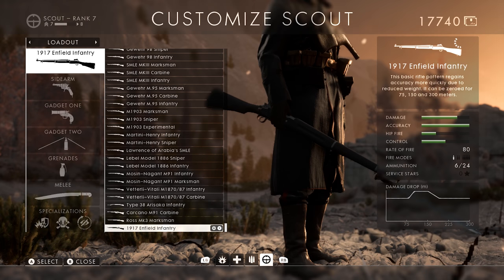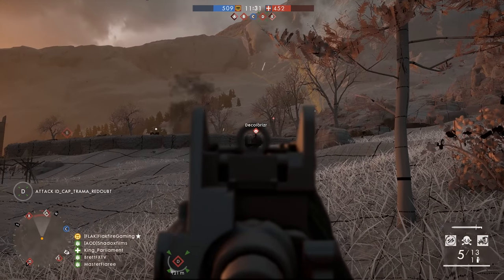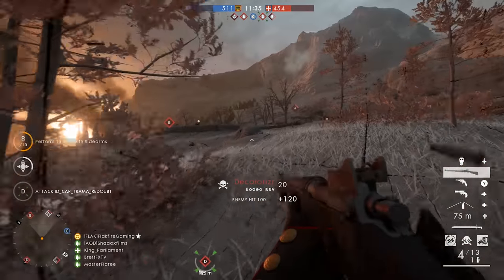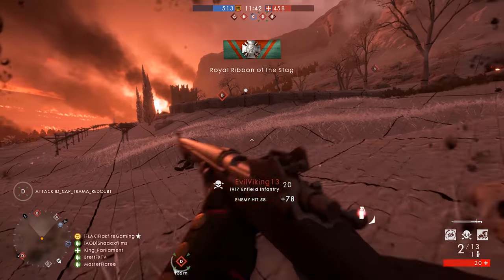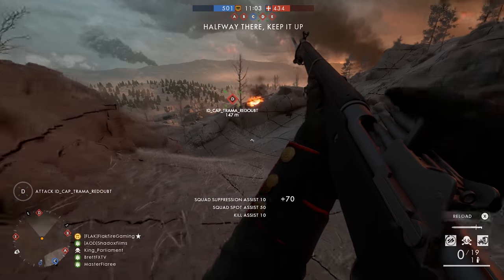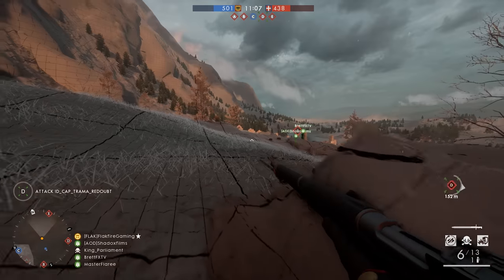The second scout weapon is the M1917 Enfield Infantry variant. This bolt-action rifle features a unique rear sight picture and a fire rate of 80 rounds per minute, which is the same as the new Carcano rifle. The M1917 Enfield features a six-round integral magazine and is fed by five-round stripper clips. DICE actually included the proper reload animation by manually loading the last round.